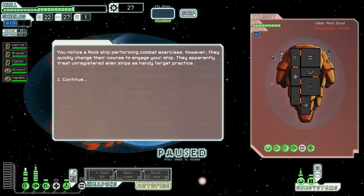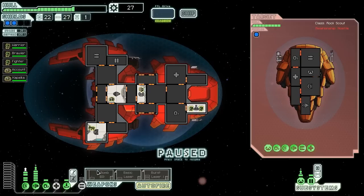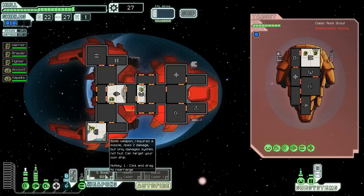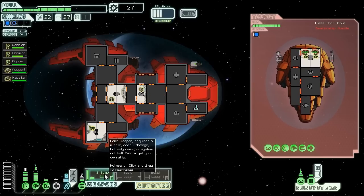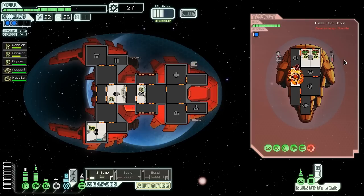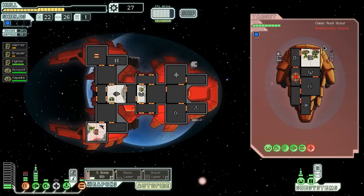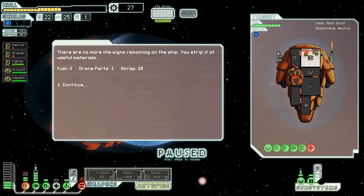We find a rock ship performing combat exercises. However, they quickly change course to intercept us — apparently they think we'll be handy target practice. Unfortunately for them, they don't know we're actually well defended. We jump into their weapons to knock them out before they get there, using our small bomb to knock out their medbay. We didn't manage to take out any weapons, but we have fairly high dodge. They do manage to hit us unfortunately. Bomb them in the medbay — their healing power is now greatly reduced. They hit us in the shields and in the weapons — this could turn ugly. Quickly kill those rock men, mantises — otherwise we might be taking some real damage. They do go down anyway. No more life signs remaining — we gather three fuel, a drone part, and 28 scrap. We also took some hits — there's a vent hole in the shields. We send an Engi to fix that and fix the hole in the weapons too. Teleport back on ship and get healed up.